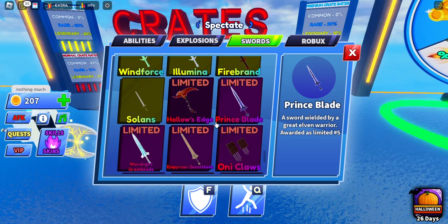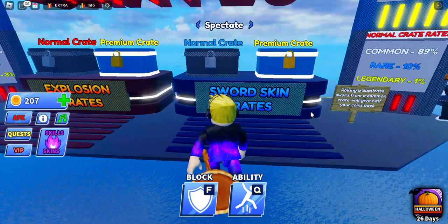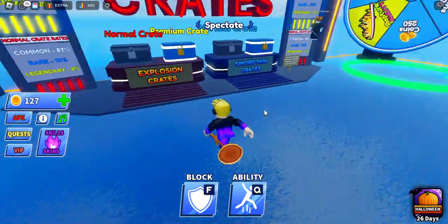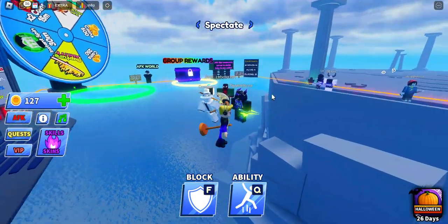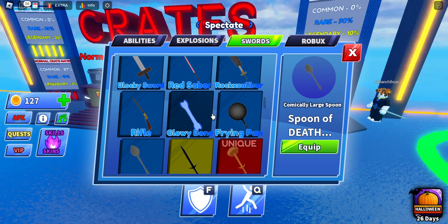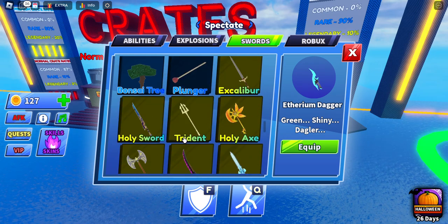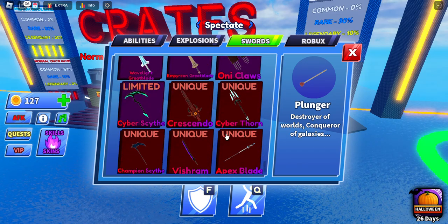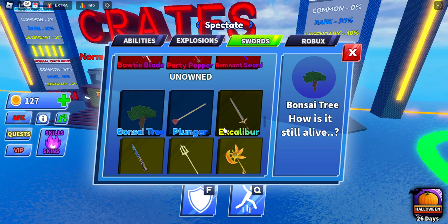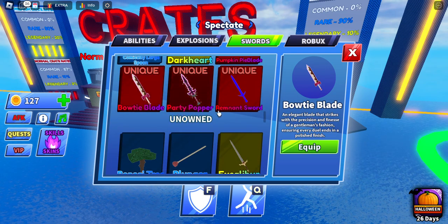Wait — Hallows Edge? These all look so cool. I don't even know what I got. The crate thing is broken and you can't see what sword you get. I have no idea if I got something new. I didn't get any coins back either. Unowned items are down here — how do I know if I got any of these? I own four unique swords — that's insane.